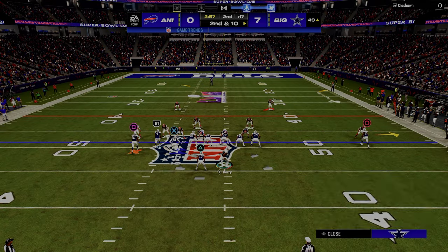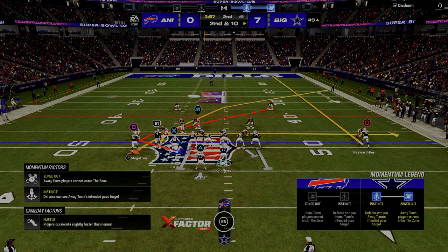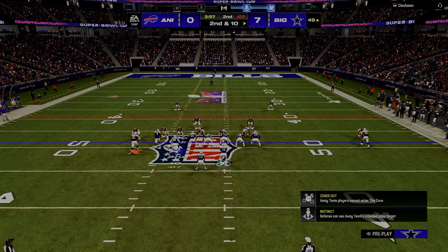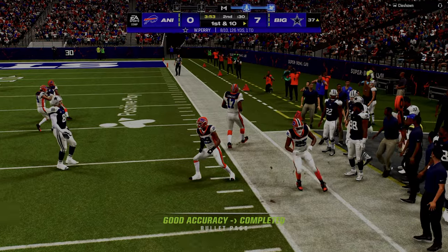Let's see if we can get this route combo open. He's running man coverage — you can kind of tell. From a space progression, my routes are attacking deep horizontal, so I'm looking fade first. No. Now I'm looking at my drag. I got the pick I wanted and we just moved the ball down the field.